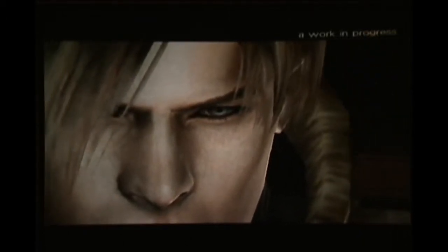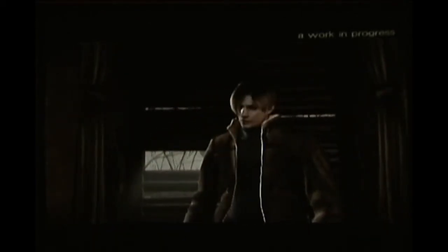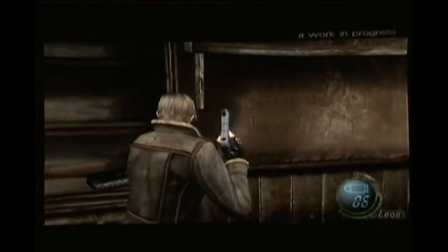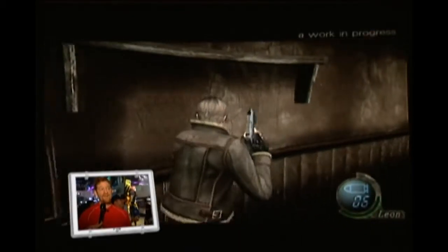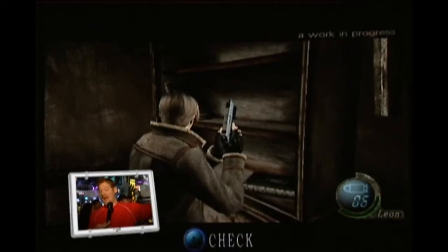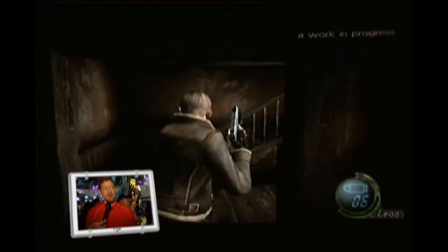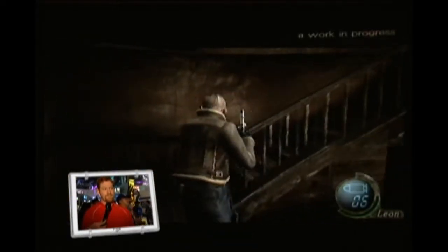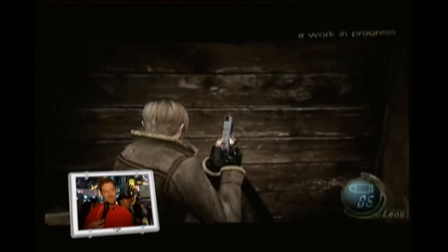One thing I know the producers were worried about was getting a lot of backlash from not having Umbrella in it, and a lot of backlash from not having zombies in it especially. As you can see, the A button on the screen is highlighted — that's known as the action button. And Leon can do a lot of different actions in this game. I'm going to show you one right now, after I pick up the typical bullets that you find in every Resident Evil.